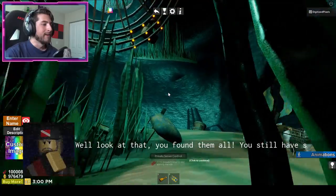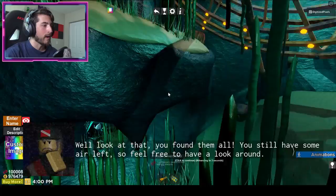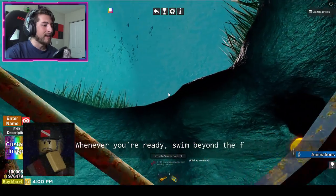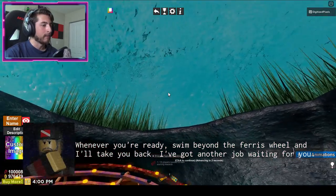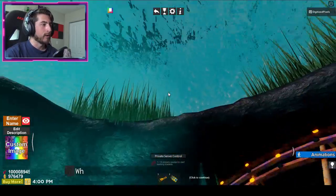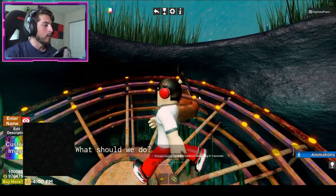Well, look at that — you found the mold. You still have some air left so feel free to have a look around. We can look around if you want, but if you want to go ahead and end it, just swim beyond the ferris wheel and they'll take you back. There's another job waiting for you. Literally all you have to do is swim up, but whoever is doing all this dialogue — they made the creature go away.